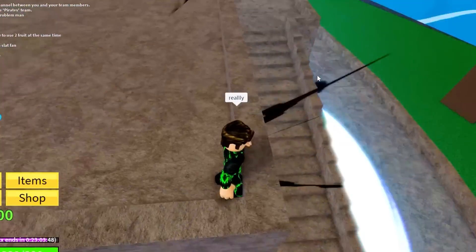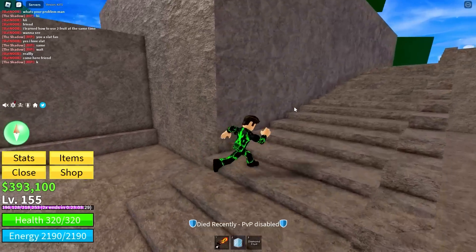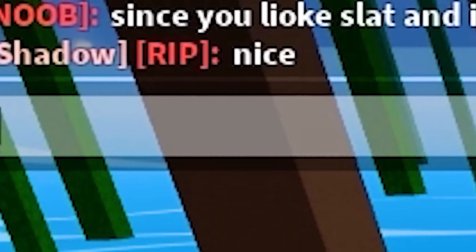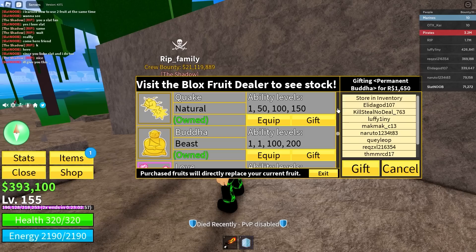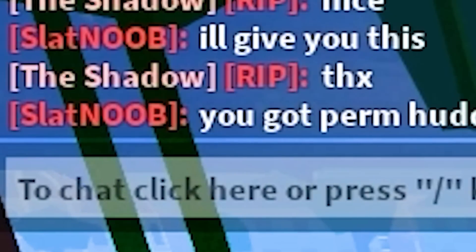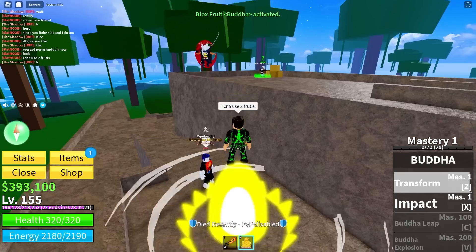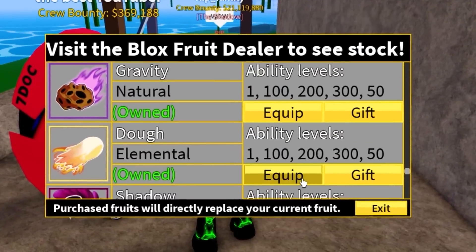I'm on my alt account so he doesn't know who I am. I said come here friend - let's find him. Oh wait, he's actually a subscriber, so cool! Since he likes Schlatt, I'll give him a permanent fruit - perm Huda fruit so he can level up faster. That's a thousand Robux down the drain. I told him he got perm Huda now.